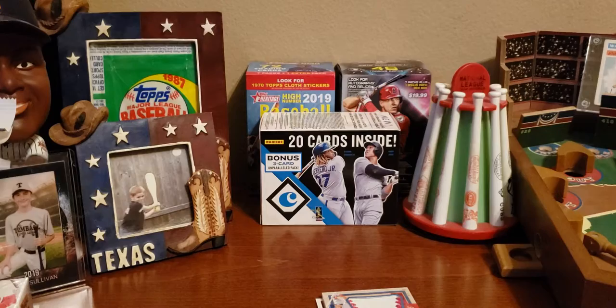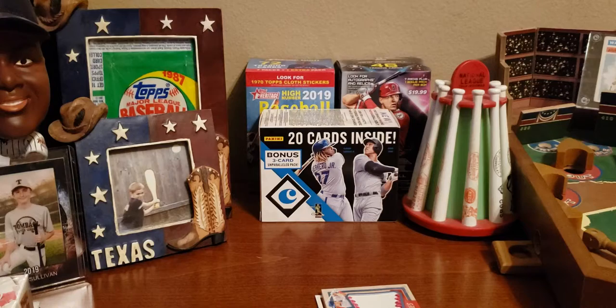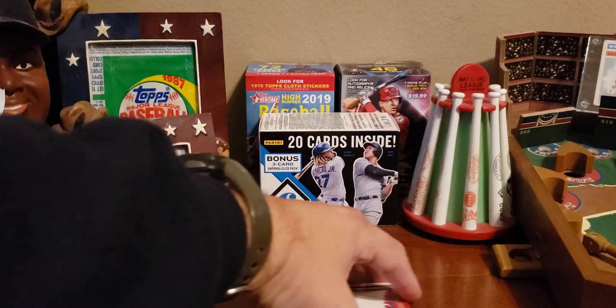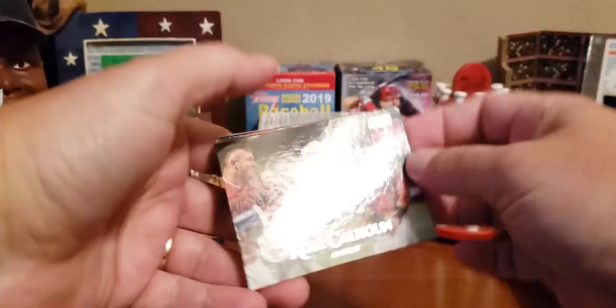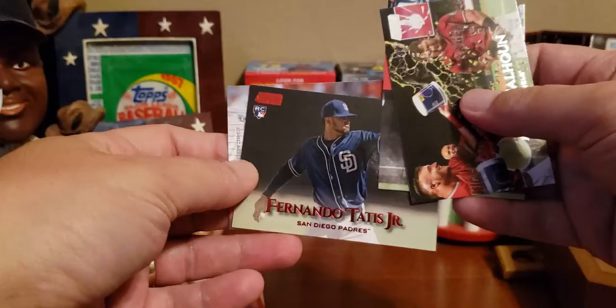Next up is Stadium Club. I only had a few — I like the photography on them and there are lots of Hall of Famers mixed in. There's a Cole Calhoun, Josh James rookie card — there's a hit. We've got Joey Gallo and Fernando Tatis with red foil as well — that is nice, I don't have that one. Good little rookie card right there, that's two hits. And then there's Jon Lester, not a hit.